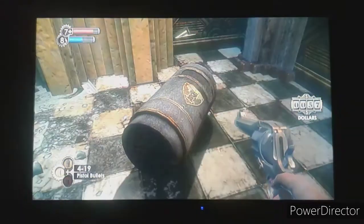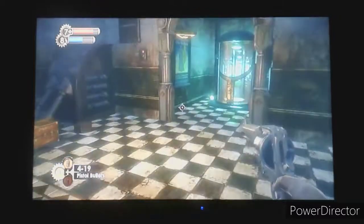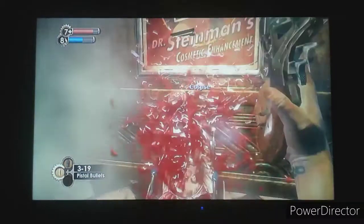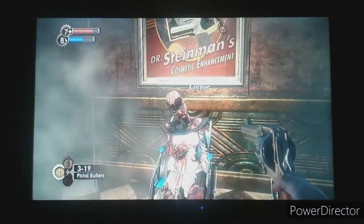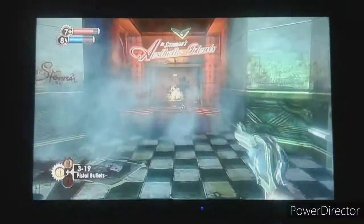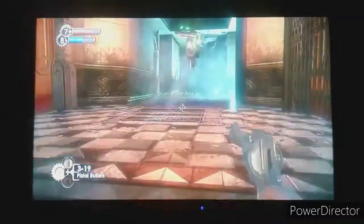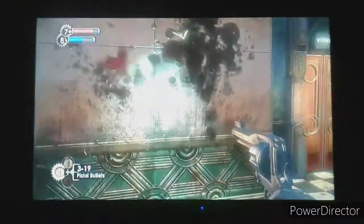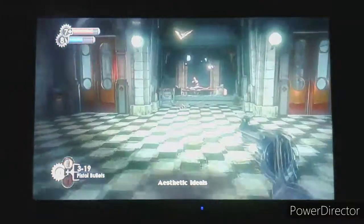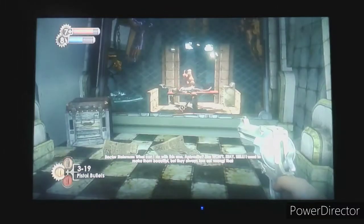I'll probably finish the game on normal off-camera, but it'll probably just be a much better time overall. Also off-camera when I was getting back here, I found the Wrench Jockey tonic that I didn't know how to get to. Once we defeat Dr. Steinman, we're going to go and get it, because now I know how to get it. There was also another pack that I managed to get that we'll get on the way back as well.